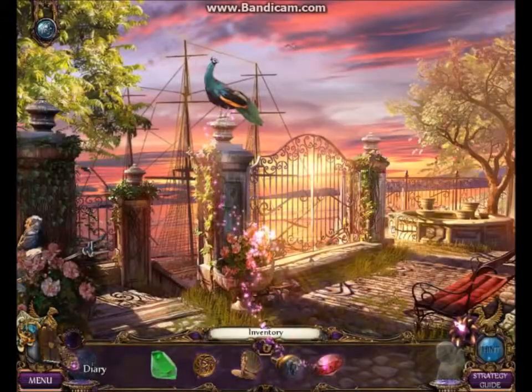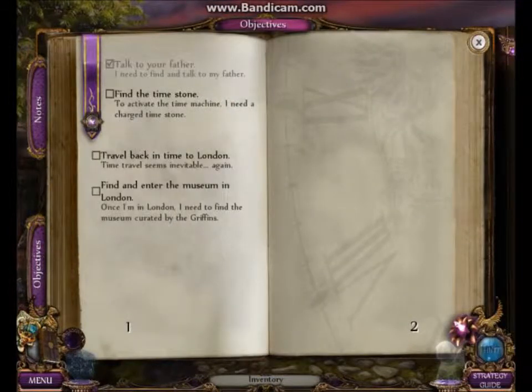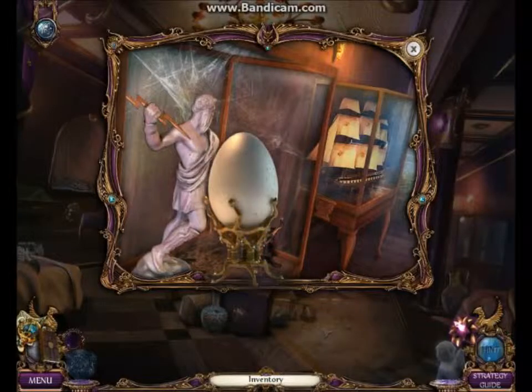I want to show you a couple of things. Here we have a diary — it shows what you've done and what you need to do. And one more thing before we take off: you get your own pet griffin.